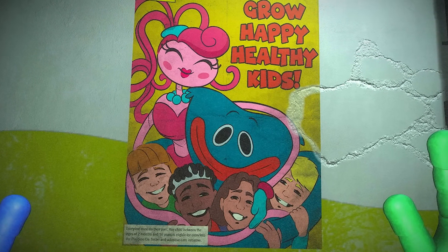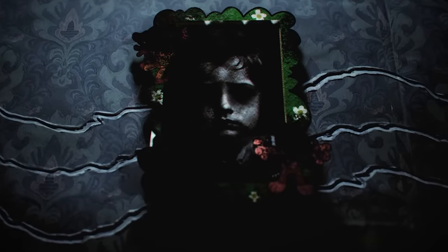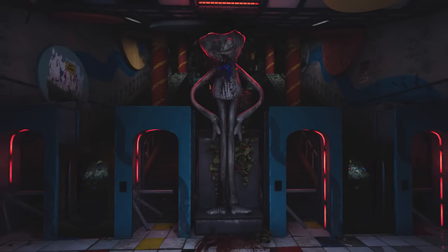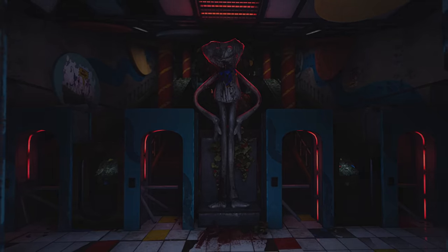It seems Playtime Co. tried their best to make the orphans feel as comfortable as possible, despite their dire circumstances. A poster on the left wall shows the mascots dancing and reads 'Let's Boogie', suggesting that wherever these steps lead is somewhere adventurous and fun, or at least intended to give that impression to the children headed there.